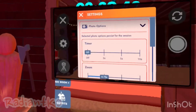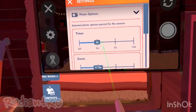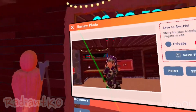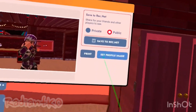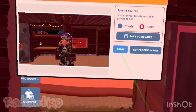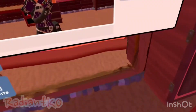When you go to your settings it has a bunch of different options, like the timer which is three seconds — you can set it like that. You can save it privately to RecNet or publicly. You can set your profile picture. You can also print it like so.